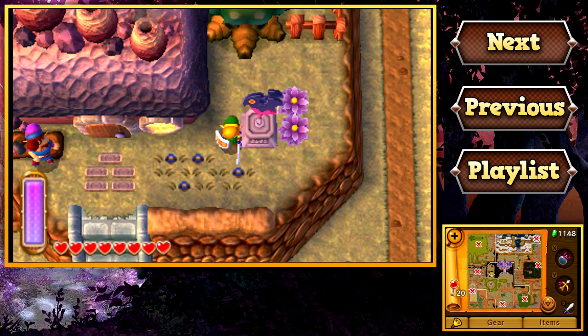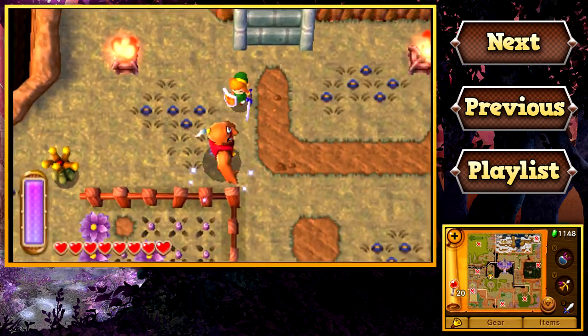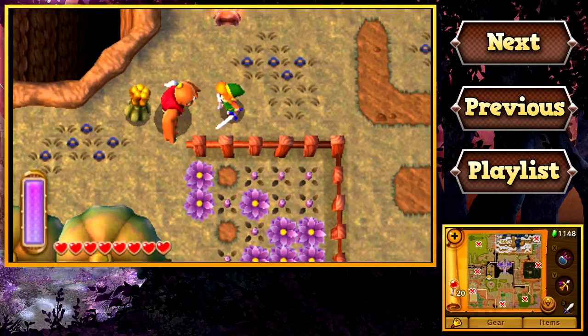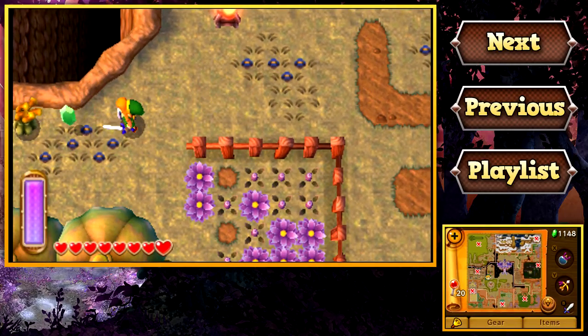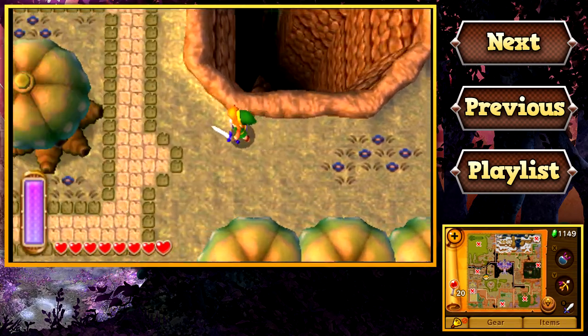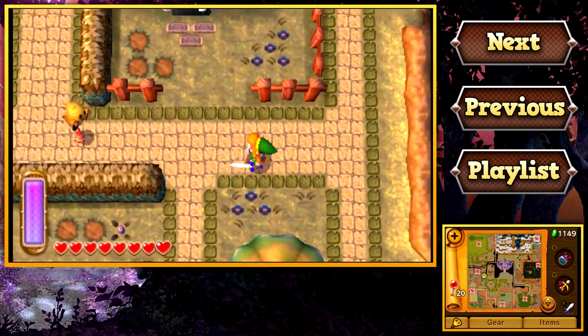What's up everybody? Once again, my name is Ben and welcome back to Let's Play The Legend of Zelda: A Link Between Worlds. In the last episode, we followed Yuga through a crack in the wall and ended up here in Lorule. Now, in order to stop Yuga from destroying both Hyrule and Lorule, we need to steal back the paintings that the seven sages are trapped in and rescue Princess Zelda.